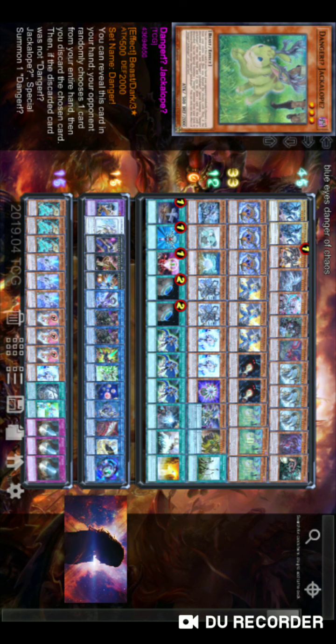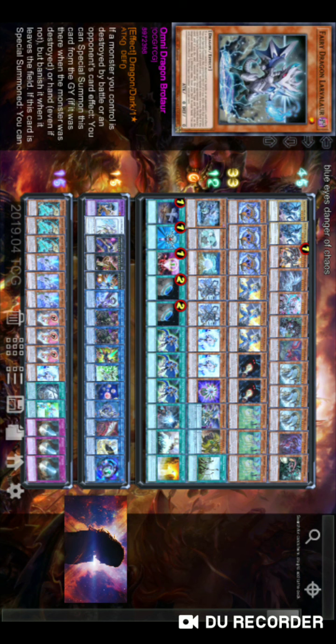Danger! Jackalope! is the same as Nessie — really consistent and goes to any of your most important plays. Then we have Fairy Dragon — only one.